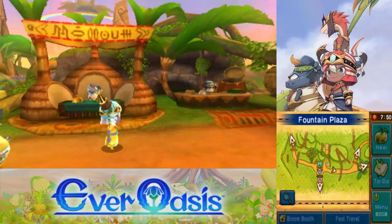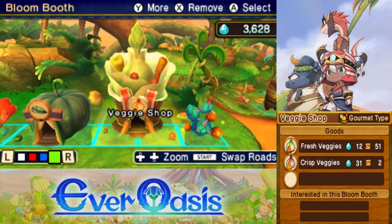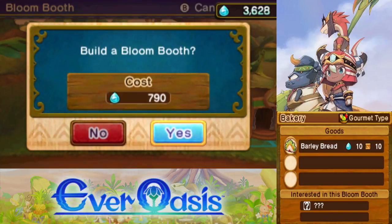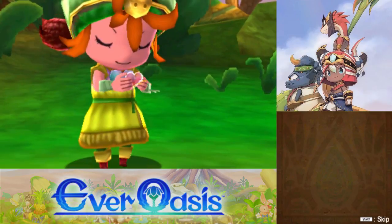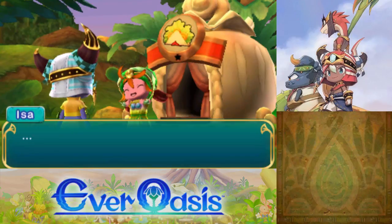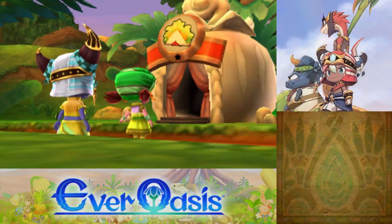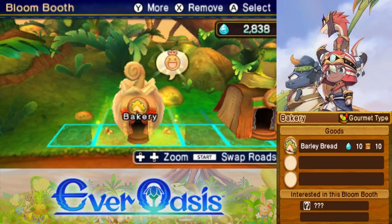Actually, I want to build before we leave. Because if we build when we get back, the other resident probably won't show up until tomorrow. Alright, let's put the bakery down, and then I'm gonna save the other spot for the shawl shop. I just want to get as many people in the Oasis as we can before we proceed with the main story. Alright, bakery is down — she makes bread.